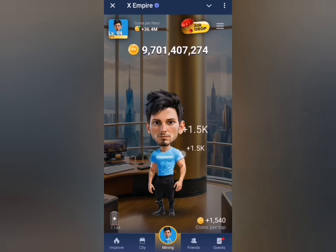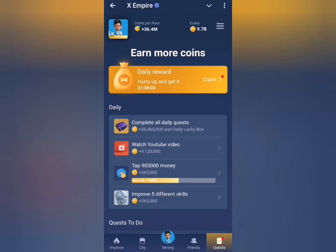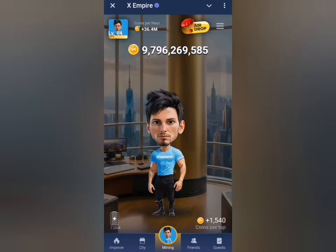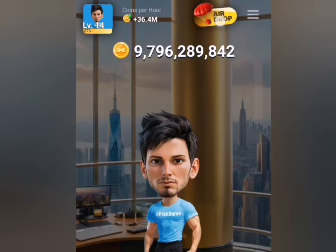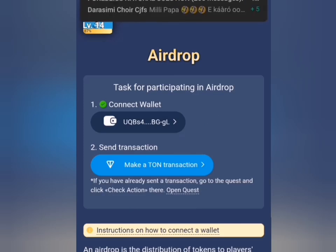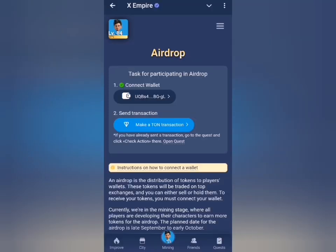If you still want to go through with this, let me quickly show you. Head to the quest tab and claim the daily combo for today. Then head back to the home tab and click on the airdrop at the top. You'll see that there are two criteria necessary before this airdrop is distributed to your wallet: one, you must have connected your wallet, and two, you must make a TON transaction of 0.5 TON.